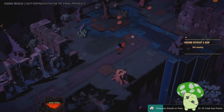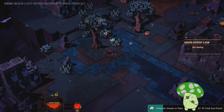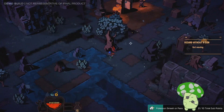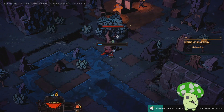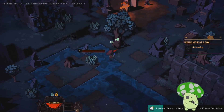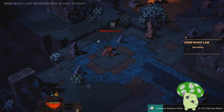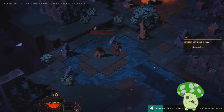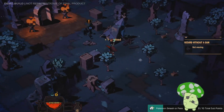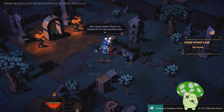Sparkly berries. Oak apples. Give me some health back, of which I'm missing a lot. Can I get more from this tree? It looks like I'm punching down the tree. She's dead, wizard. There's no bounty left for you to collect now. All the doorways are closed again across the entire tower — she opened them all at once.